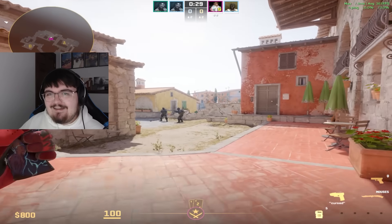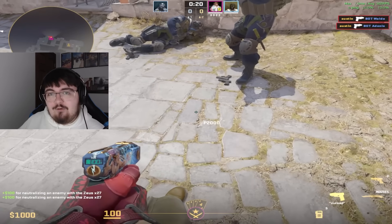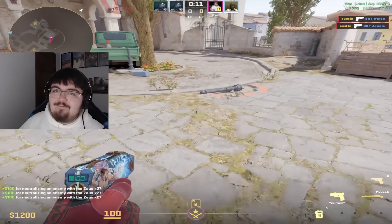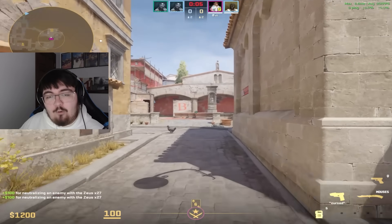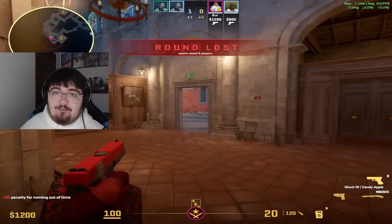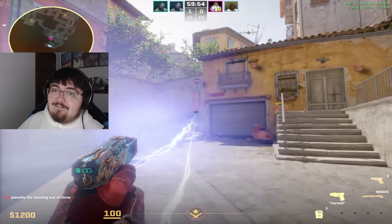They made another significant buff to the Zeus: it now gives you a kill reward. Previously you got zero dollars for a Zeus kill because the gun — well, taser — was only $200. Now you get $100 per kill, so two kills and you've got a return on investment. They also increased the movement speed while holding the Zeus to roughly the same speed as holding the Glock while running. The Zeus is now actually viable rather than just a meme, and I'm really happy with that direction.